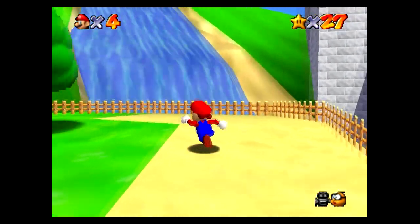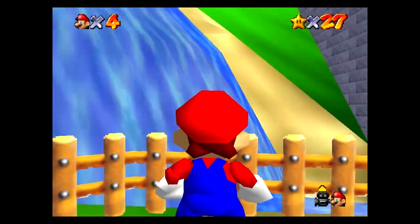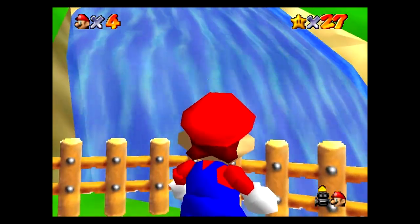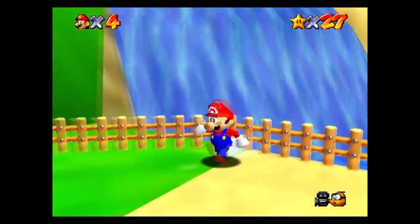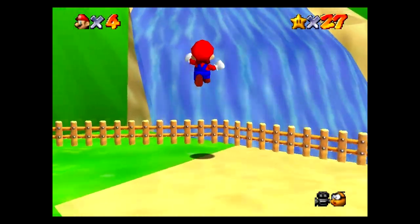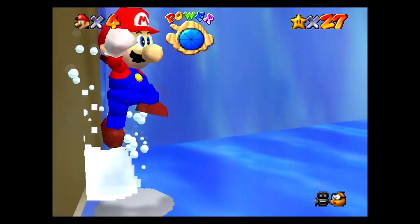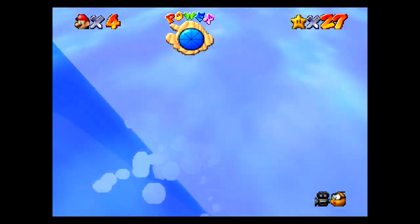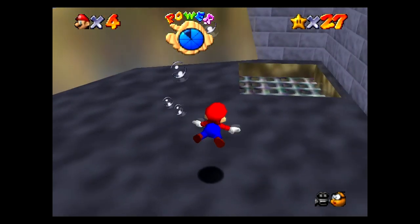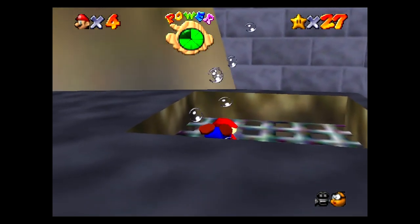Okay, so here's the waterfall you guys were talking about. You said go in the waterfall - hang on, there's nothing really in the waterfall, you gotta jump through it. Let me just try to do a long jump. Oh, it's a wall behind there, nothing in there. Wait - oh wait, is that it? Oh, it's got a grate over it though. How do I open the grate?